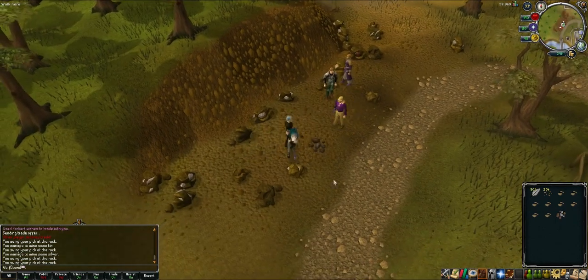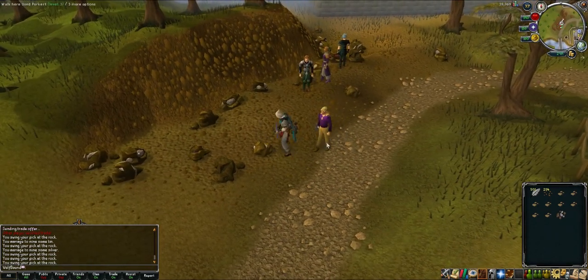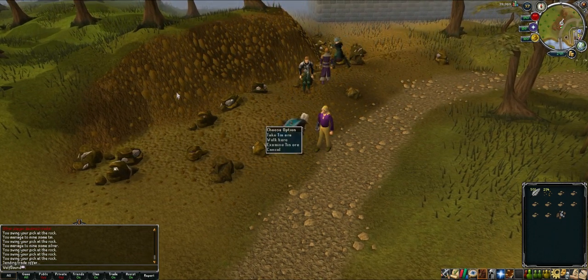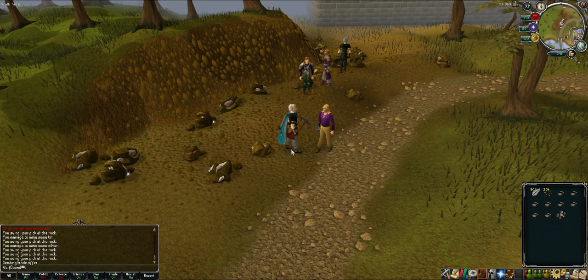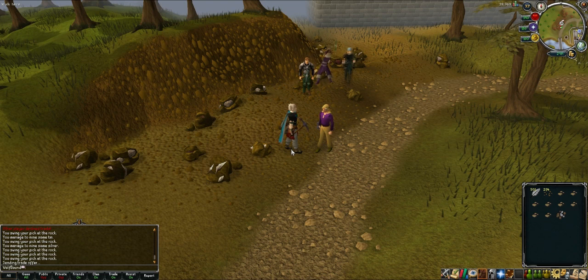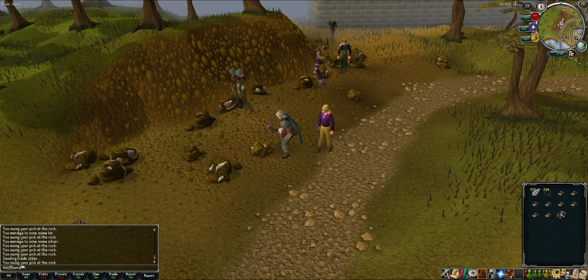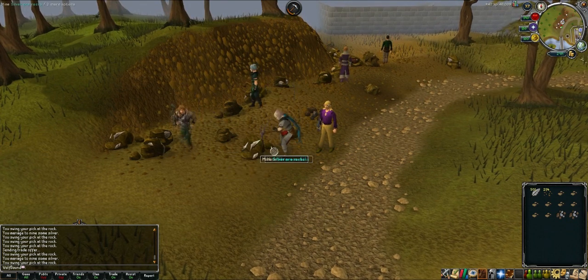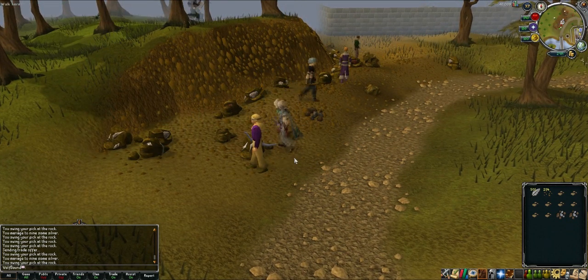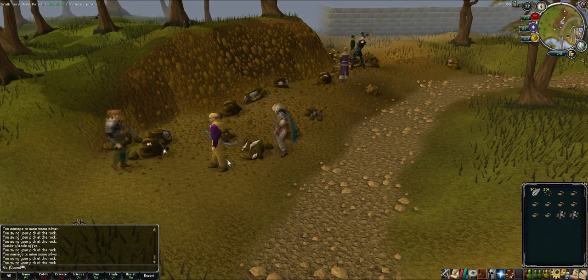Overall, I got the most clay. Iron is probably second place and also pretty expensive. Iron is less expensive to buy but harder to get, and at least it's good XP. So if you're training for levels, do iron. If you just care about money, clay is the way to go. Silver is bad because it takes so long to respawn and there's only like two rocks.